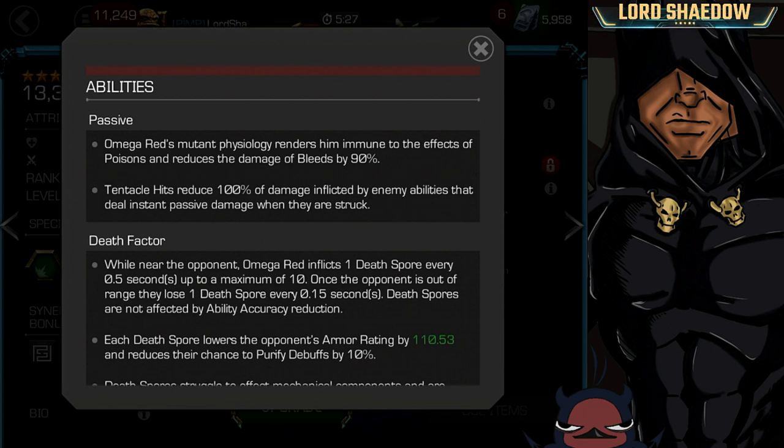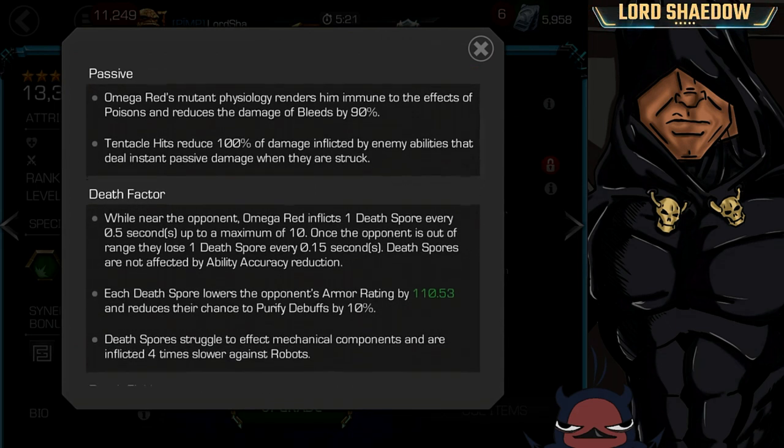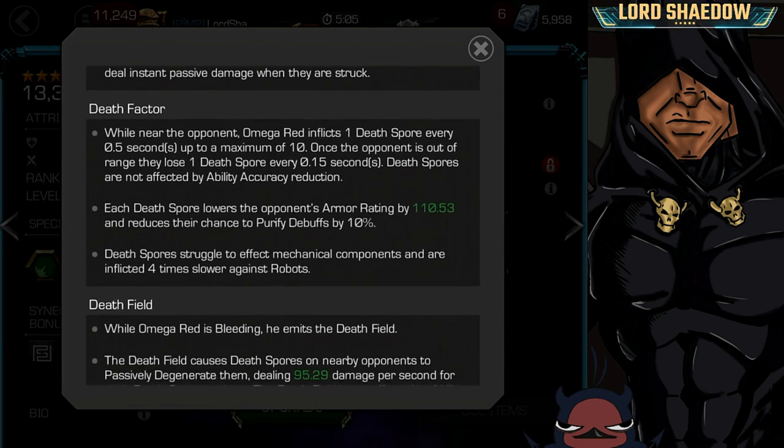There are going to be situations where you will still pick up the bleed, and you want to. Tentacle hits reduce 100% of damage inflicted by enemy abilities that deal instant passive damage when struck — so that's like Korg or Electro. Death Factor: while near the opponent, Omega Red inflicts one death spore every 0.5 seconds up to a maximum of 10. And once the opponent is out of range, they lose one death spore every 0.15 seconds — and with that synergy, that rate is increased.